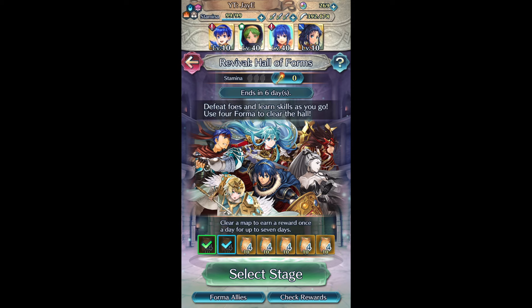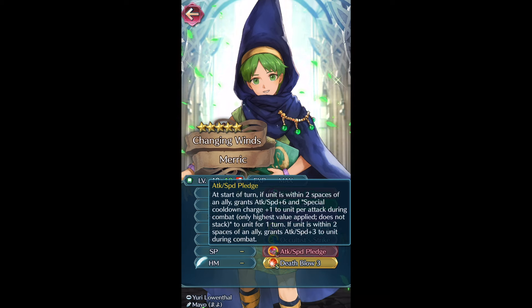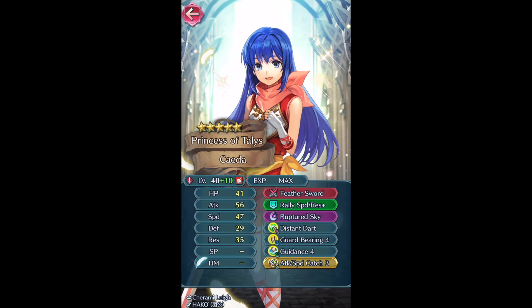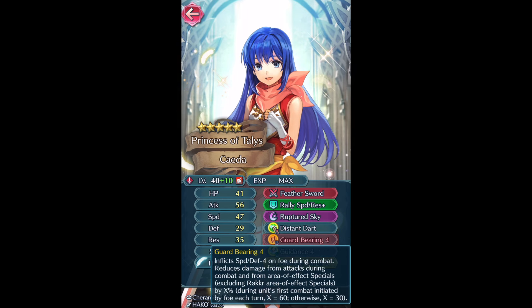Here are the Hall of Forms builds I got for them. This is actually the first time probably ever that I've completed Hall of Forms within the first few days - usually I just do the three torches a day and cram at the end. But I wanted to get the skills as fast as possible. Merrick got everything I wanted except for Time's Pulse 4, which kind of blows. Pledge is the next best thing. Occultist Strike and Attack Speed Finish are really good, and Desperation 4 is also good. Young Sheeta got Distant Dart, which isn't the greatest, but I have a feeling her refine is going to be more enemy phase, so a Distant Dart/Distant Storm kind of build would work. And of course Guard Bearing 4 with the DR.